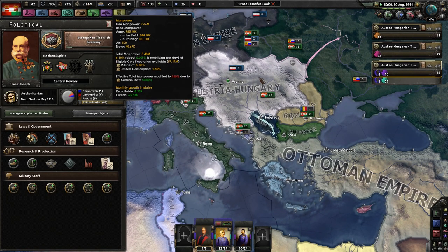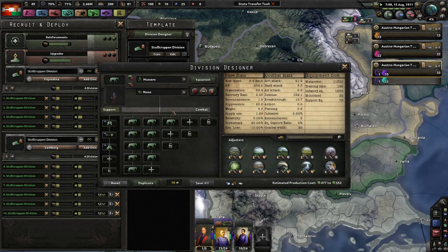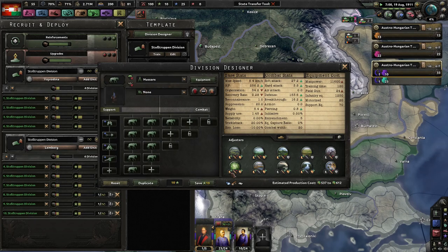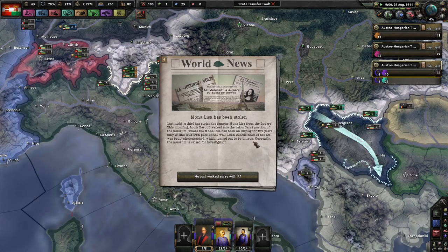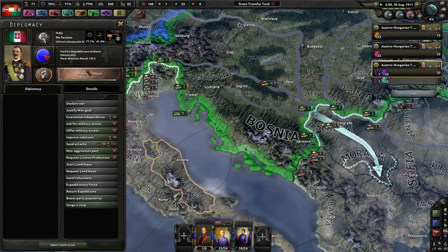Germany is still mobilizing more men — my lord. We're not really producing any because I want all my divisions to be nice and thick. Artillery is kind of a must-need. And the Mona Lisa has been stolen — I did not know that. In 1911, the Mona Lisa was stolen. Very interesting.